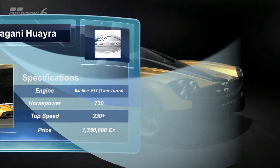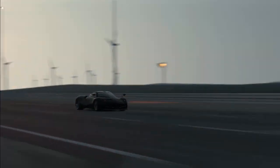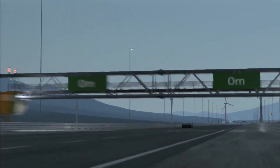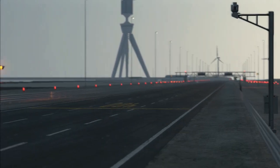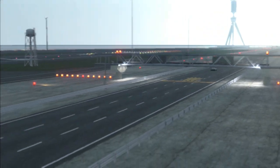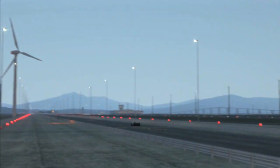At least that's what it says on paper. In GT6, however, this is one of the fastest stock supercars in the game. Untuned, it will do 268 miles per hour. Yeah, you heard me — 268 miles per hour.